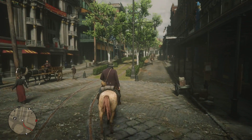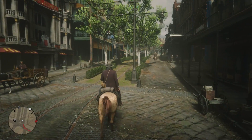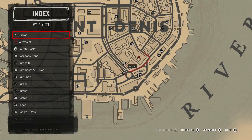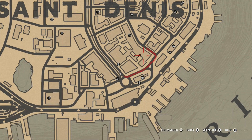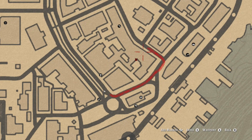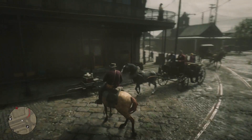Welcome back to Red Dead Redemption 2. In this video I'm going to be showing you how to find the vampire down in Saint Denis and obtain the unique ornate dagger that he's carrying. All together there are five clues that will lead to his location, and the very first one I've waypointed on the map.